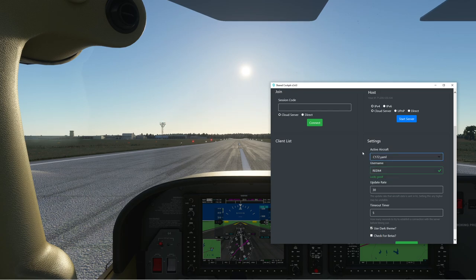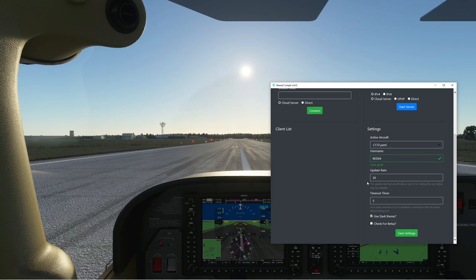This is actually the Cessna 172 G1000 — you cannot use the traditional version for it. I'm going to go down where it says username and type in a username that makes sense. Obviously I'm going to pick red64. For the update rate, I'm going to leave this alone. If you're on a LAN you can crank it up a little bit, but it doesn't make much difference. Last but not least, we have this little timeout timer — if this gets triggered, it basically means something didn't go well. I'm going to pop save settings.